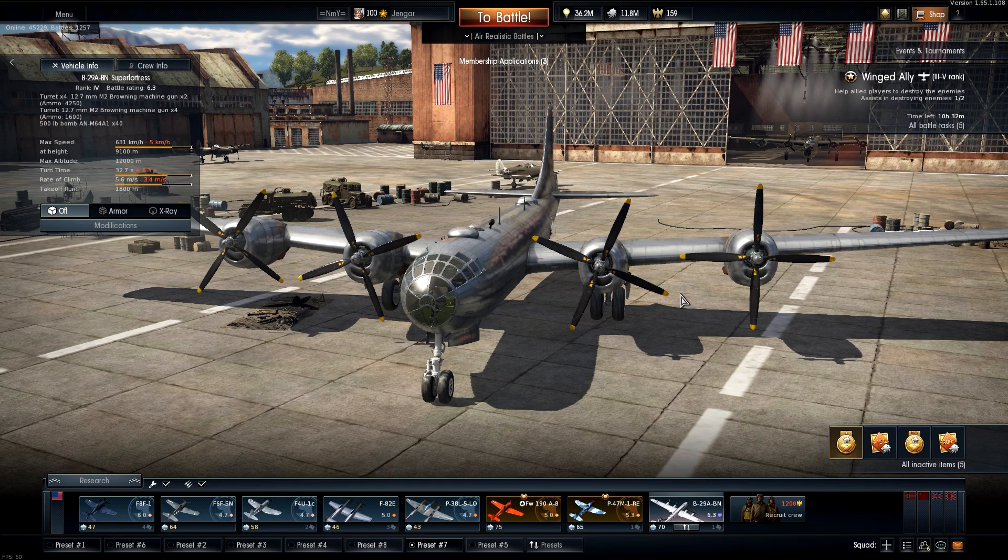It's a great looking plane — you can see where the Tu-4 got its looks from, re-engineered as it was. Both are wonderful planes but also big problems for the game right now, especially in Arcade where bomber spam is real and a potential killer for the game. In Realistic Battle these planes are not as much of a problem at the moment, but Gaijin needs to work on solving the issues that these planes present.